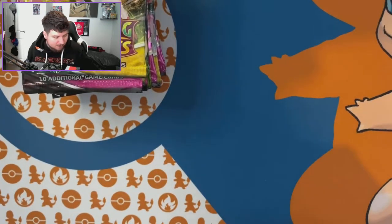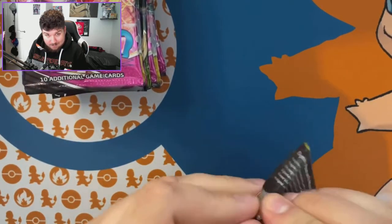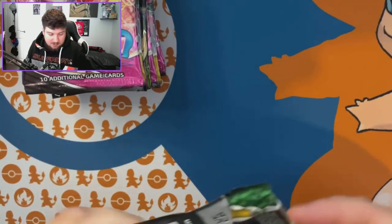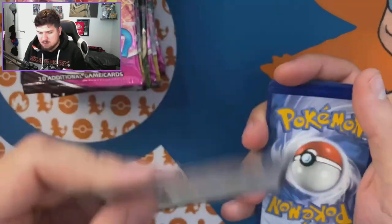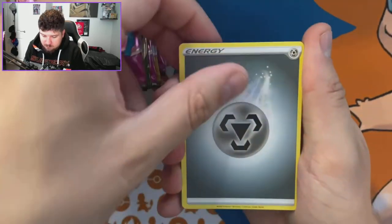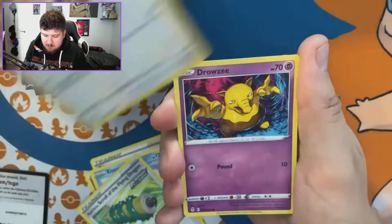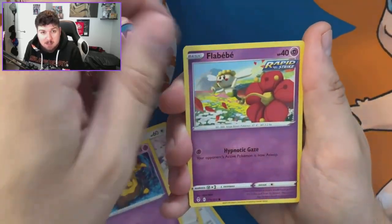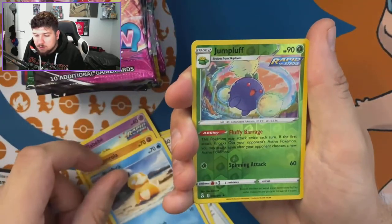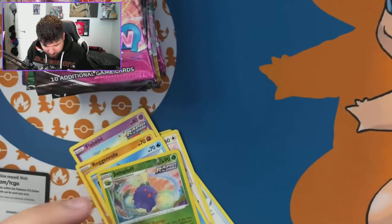At less than 50p a pack you really can't complain. First Evolving Skies pack — hoping for a hit. We've got a code card, tapping for good luck... Copycat, Rufflet, Drowzee, Flabébé, a reverse holo Jumpluff, and that's it. No hits in the first two packs.